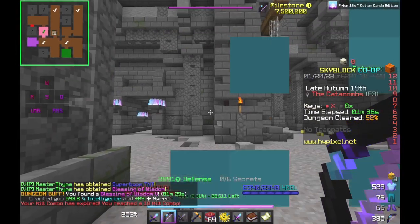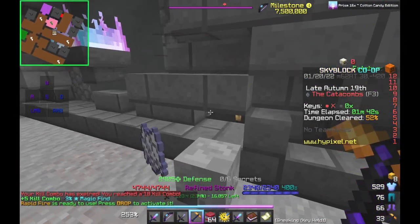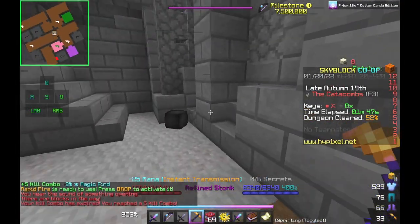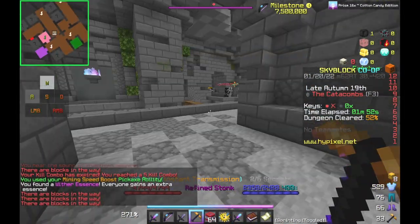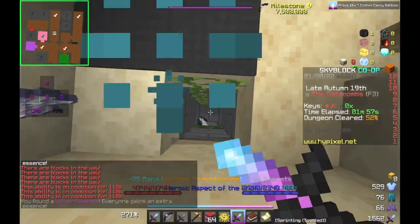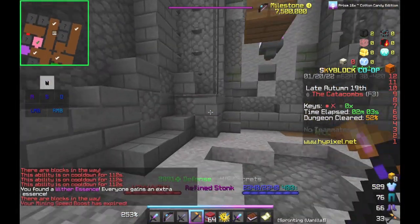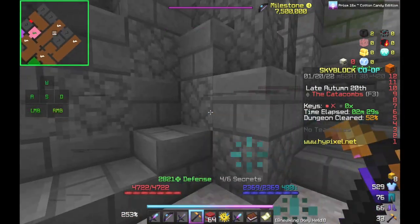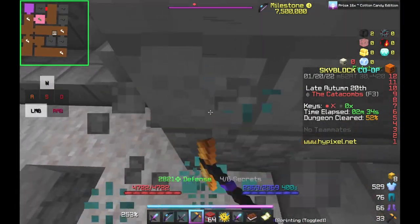So you see the room I'm in — room 3x1 06. The normal secret route usually goes: grab the lever, go over here, get the wither essence, grab that, drop up here, get this. But then there are two other secrets — there's one behind here and one up there. Without the Silverfish pet, you can't just Stonk through here because you can't break the cobblestone.